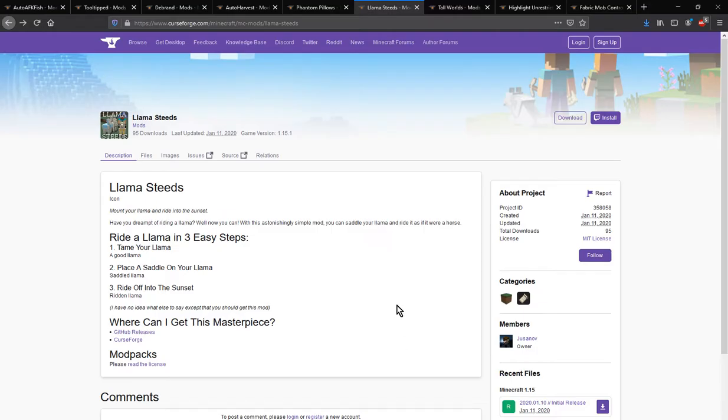Hello everyone from Tendalk2 and welcome to another Fabric Mod overview. This time on Llama Steeds, a mod that actually allows you to ride llamas with a saddle rather than just sitting on them or having to typically lead a fair amount of them.